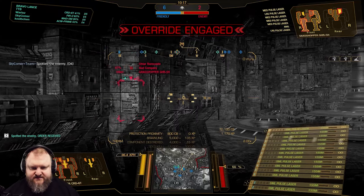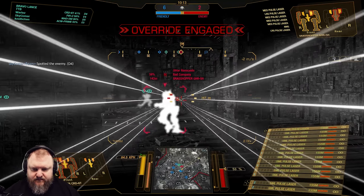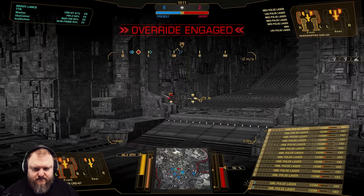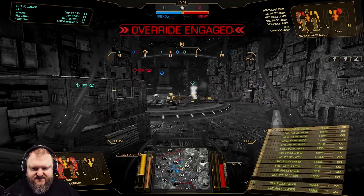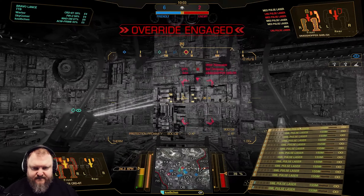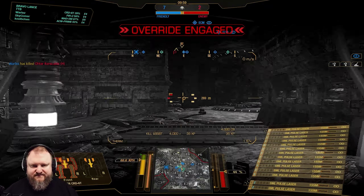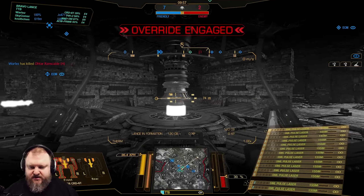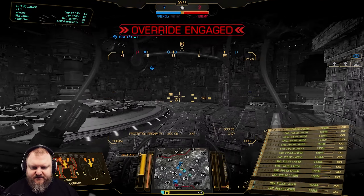That Grasshopper is also one-shot side torso if I can get it. Heat level critical. He wants me - critical damage - but he doesn't get me. You're dead. Goddammit, I couldn't get him. Five targets remain. One guy was PPC sniping Delta 6 up top. ECM low signal, Echo 5.